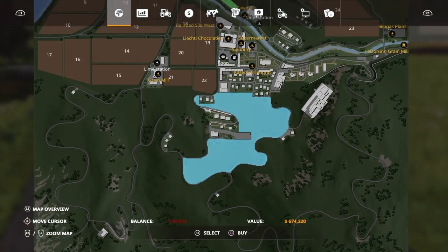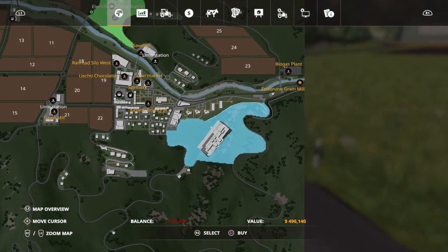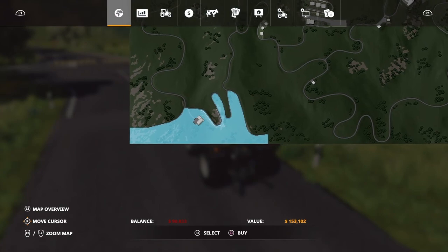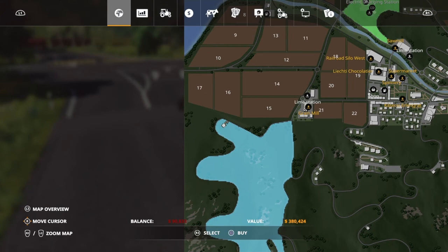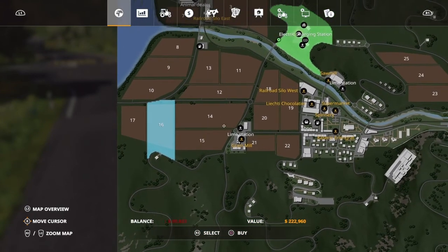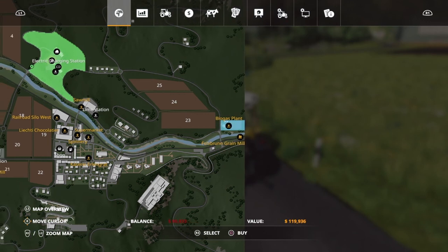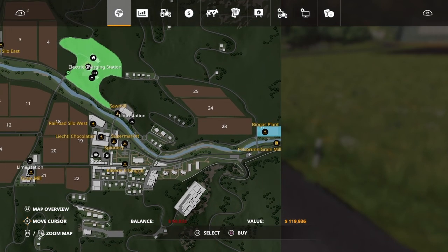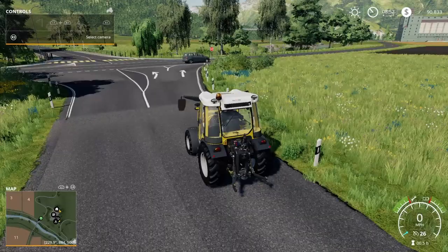You cannot buy any of the peripheral areas up in here — maybe you get a little bit of the corners, but like back here you miss it. That might just be the way the map was set up. The biogas plant is over here — it's 119,000 to buy, and of course you have to own it to be able to use it. We'll take a look at that in a little bit.